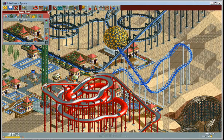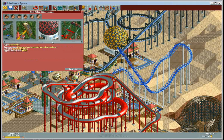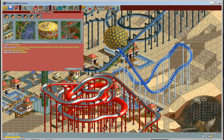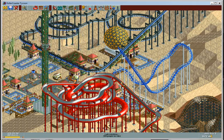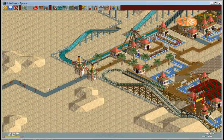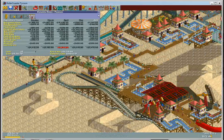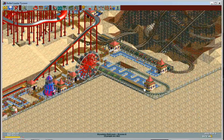Over here I got space rings and a cinema. I don't know what I'm going to do for the next few months. I've built almost everything. The objective is 650 — in year 3 I have 800 guests, my loan is fully paid off, and I still have 15K cash. I think I'm doing pretty good.